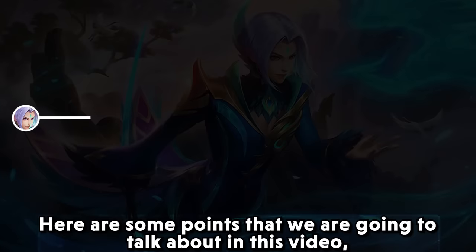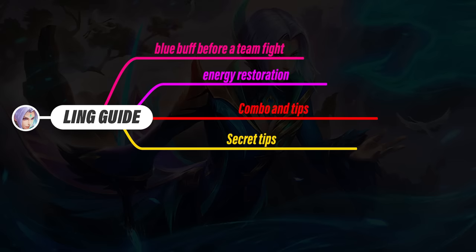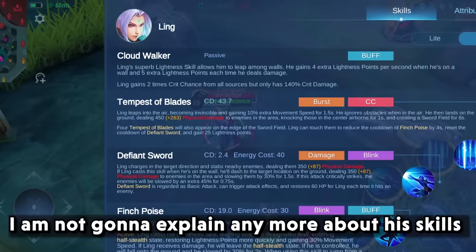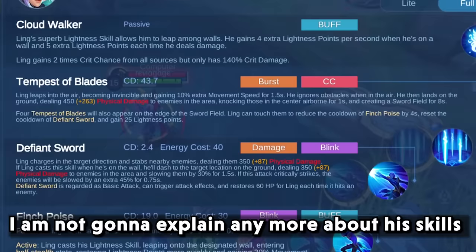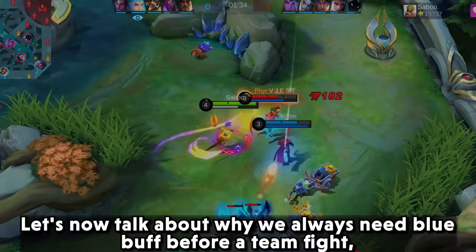Here are some points we are going to talk about in this video: why we always need blue buff before a teamfight, how energy restoration works, combo and tips, secret tips to pick up all swords from his ultimate, what to do in a losing situation, and items and emblems. I'm not going to explain his skills as Link has already been here for a long time and every player knows about them.